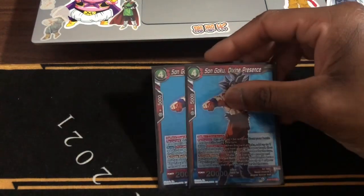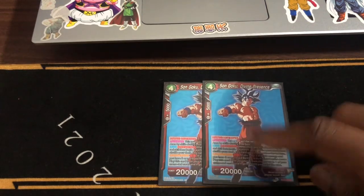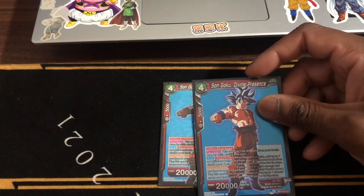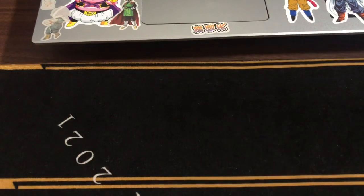Next, we have the Son Goku Divine Presence — literally my favorite reprint of what they made out of this. Run two of these. Use a dual attack, deflect, senso beam. And you can search your deck for skillless cards. Even though you might not have skillless cards in this deck, you can still use your deck to search and look through and see what you have.